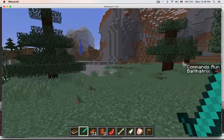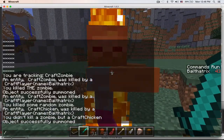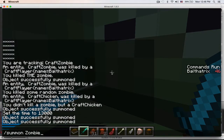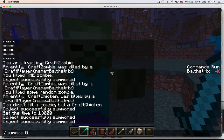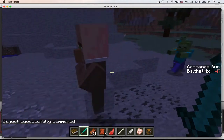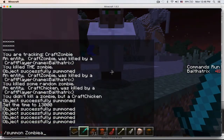The last part would be to see if some random entity kills an entity — then it shouldn't say any of those messages that you saw. So let's do a summon zombie, then time set night, summon a couple more zombies, and then summon a villager. The event should track this, but it shouldn't say any of the messages that you saw before.